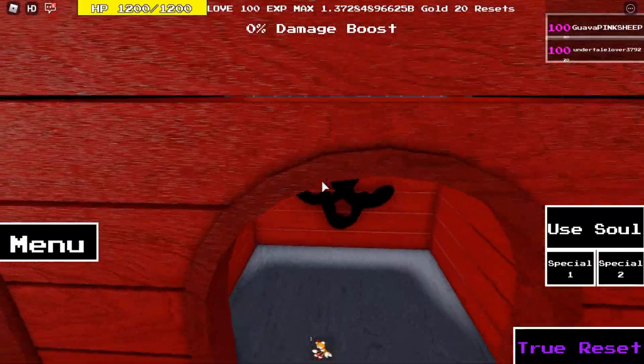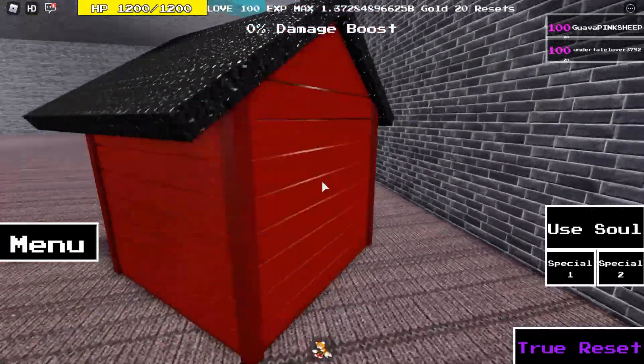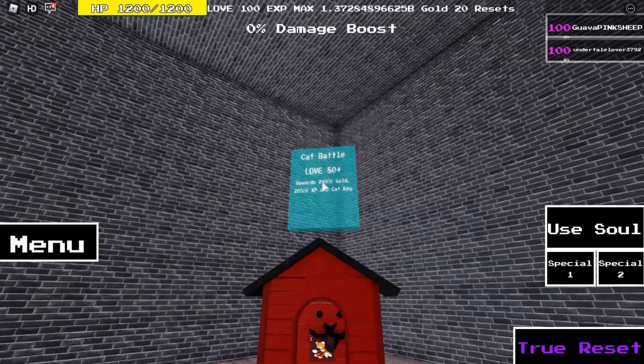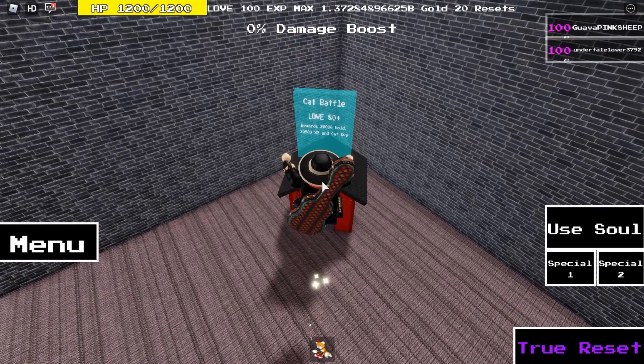You should now see a cat face inside it. Click it and you should hear a cat sound. And this spawns right here. Cat battle is 80 plus — you get a cat key, 20,000 gold, and 20,500 XP. Also this despawns in 5 minutes.